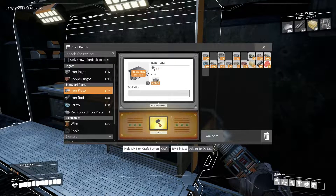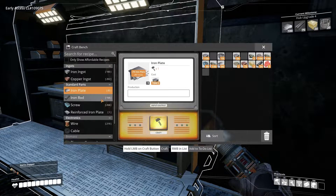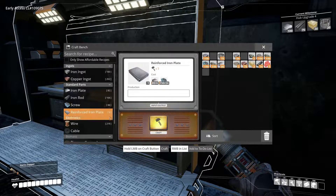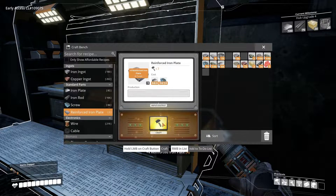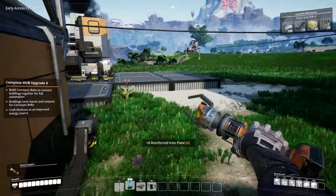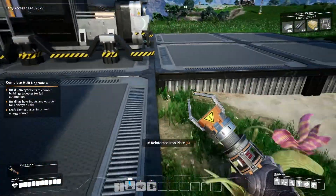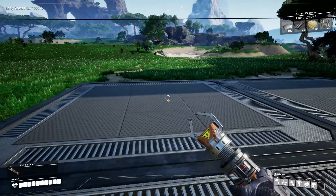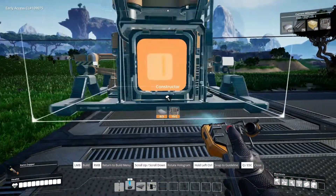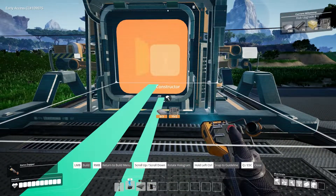I don't think we have cargo containers just yet, unless I skipped them somewhere accidentally. Without these we are still going to have to somewhat run back and forth and take stuff out of the constructors. But I am going to at least have something that's going to automatically produce things for me, which is great.